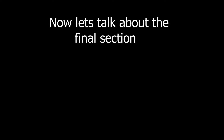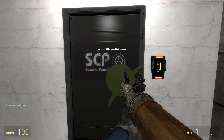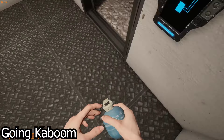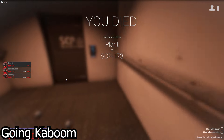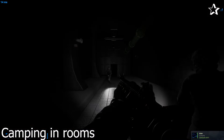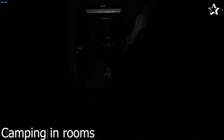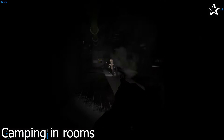Now let's talk about the final section: schizo posting. I'll only be talking about stupid theoretical ideas that may work in theory but are overall pretty funny. First: going kaboom on 173 in the elevator. Simply get an inventory full of grenades, bait 173 into the elevator, throw a grenade while closing the elevator, drop all the grenades inside, and just obliterate 173 — or die to him while he suffers a lot of damage. Another one is camping in rooms like 106 and 049, or even on the surface. Literally 173 cannot do anything to you there, and if you have friends it's pretty much difficult for 173 and the SCP team to get to you.